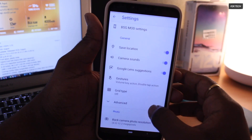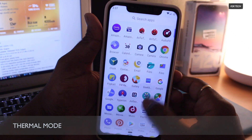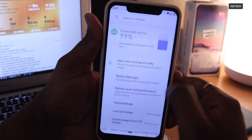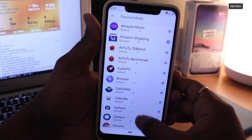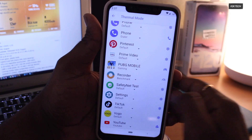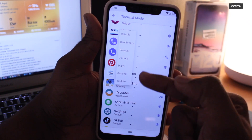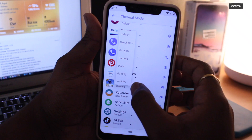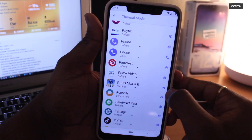When it comes to top features, let's talk about the Thermal Mode. Under the display settings, you may find an option called Thermal Mode. Basically, this mode helps to boost up the performance of any application on a per-app basis, meaning you can select a different thermal profile for each individual application. For example, I play PUBG a lot — I can simply select PUBG, click the down arrow, and set a different thermal profile for it. This way, Thermal Mode boosts up the overall performance of the game.